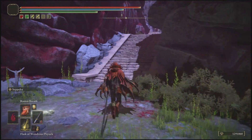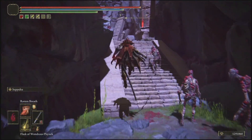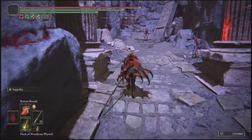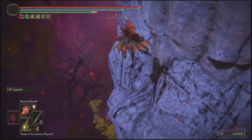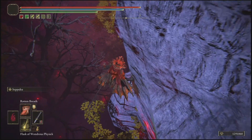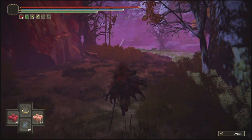Today's video is going to be down at the Mohgwyn site of grace. All you guys want to do from this site of grace is follow where I'm going in the video — up these steps — and drop off the cliff towards the left of all these enemies. Be sure to jump on these rocks so you don't take any fall damage. Once you get down here, all you want to do is summon Torrent.